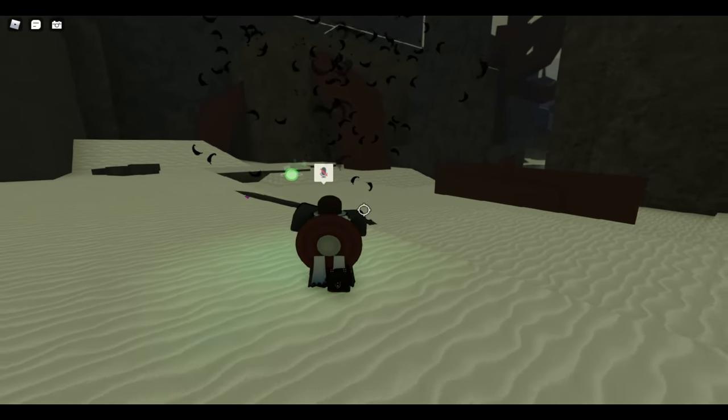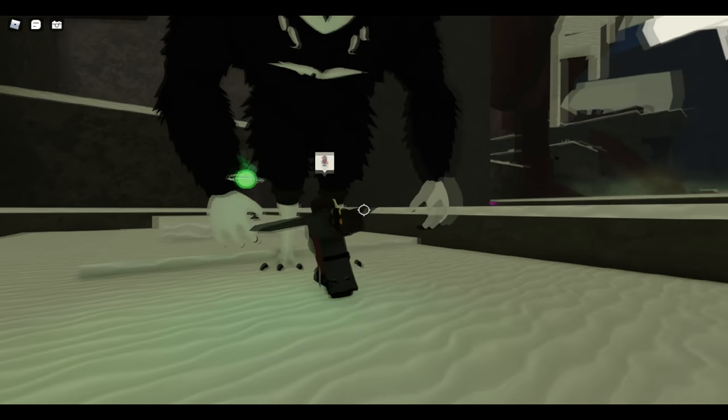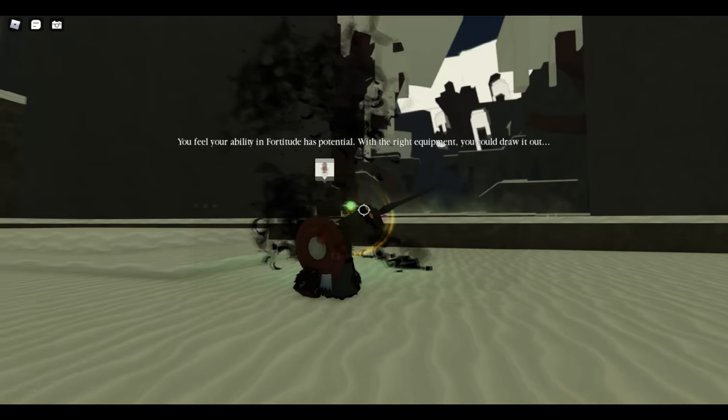One thing you do have to look out for is that it will sometimes disappear and grab you, throw you up into the air, and drop you down. Luckily in my fight that did not happen, but when this does happen you want to roll at the last second right before it grabs you. It will tilt its head down right before it does it.